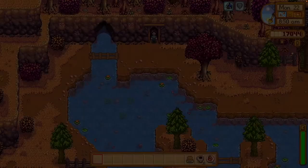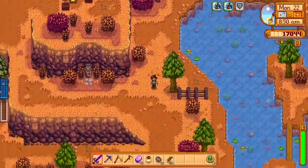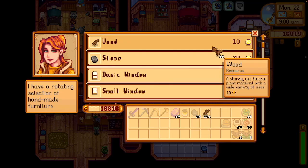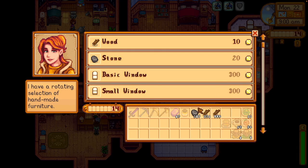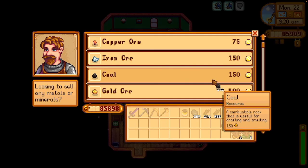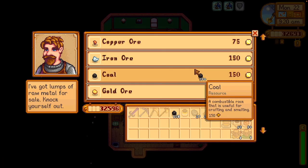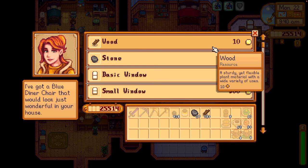The only other thing we really need to do soon, once we harvest our last crop, is make sure we have the sewers unlocked. We have to change our farming professions to have the artisan perk — otherwise you lose 40% of the value of your wine and pickles. Keep that in mind. That was the main reason I was doing museum donations.